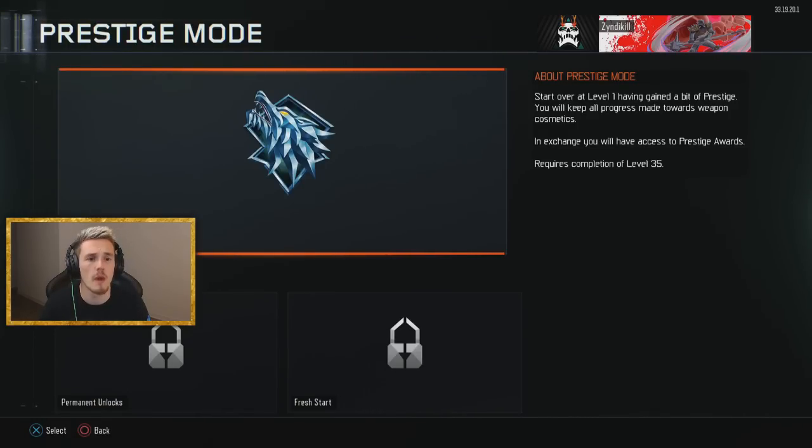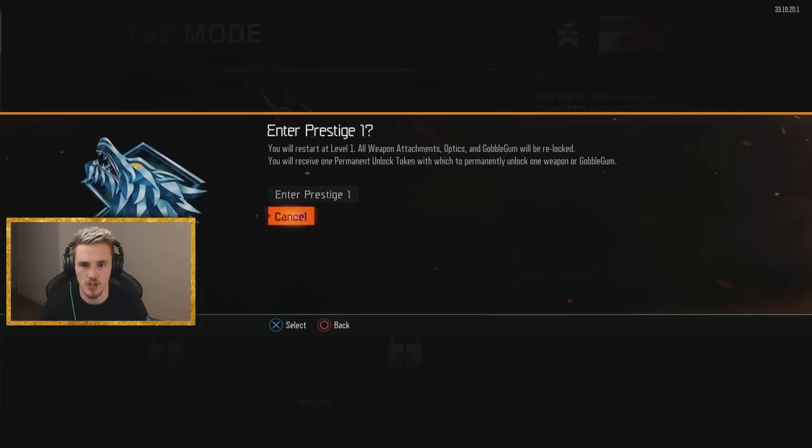Start over at level 1 and gain a bit of prestige. You'll keep your progress made towards weapon cosmetics — so basically I think all my attachments, skins and camos, I think we're good. In exchange, you'll receive a prestige award. Okay — am I ready to enter Prestige 1?